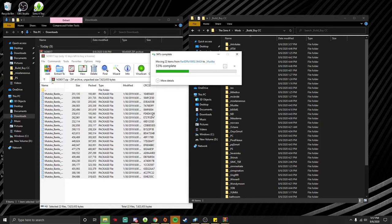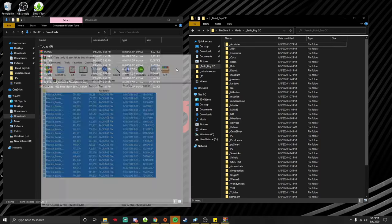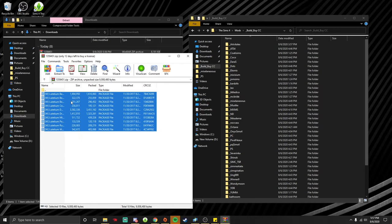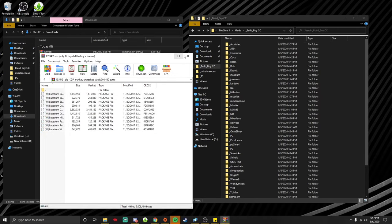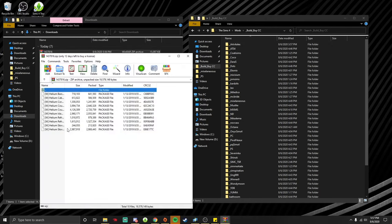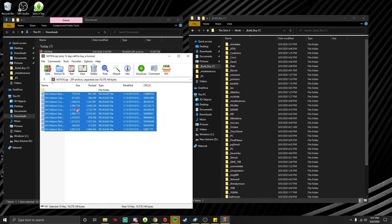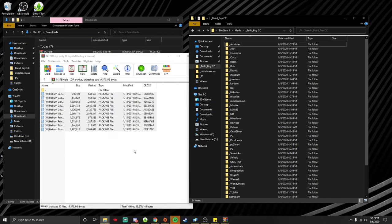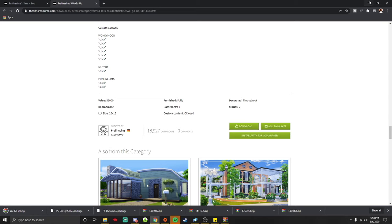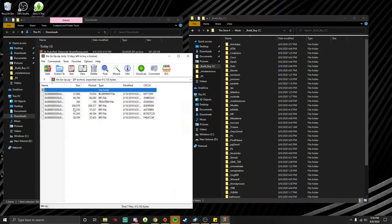You see how it just detects that I already have those files? It makes things so much easier because then I know if I have the stuff or not. A lot of these houses tend to reuse CC you've already downloaded. If you're unsure whether you downloaded something already, just drop it in there and it'll tell you.